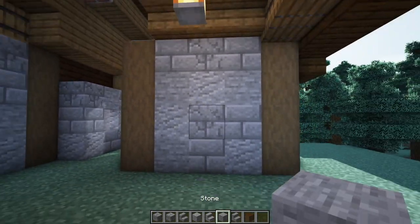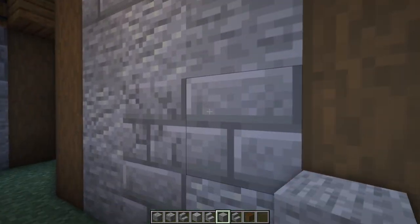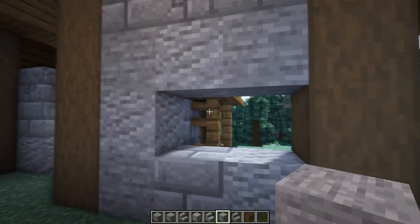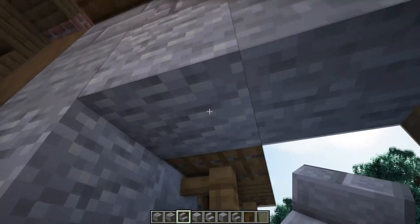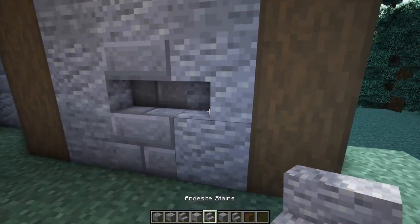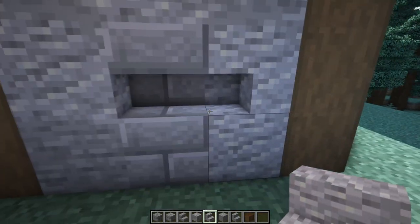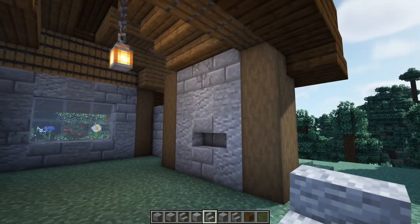Once you're happy with that, break away these two blocks — from this log, up by one and over by two — to make a little shelf. You won't be able to put anything on it but it will look like you could. Have two upside-down stairs: one facing forward and one curved round to the side, giving a little ledge that looks like you could rest something on top of.